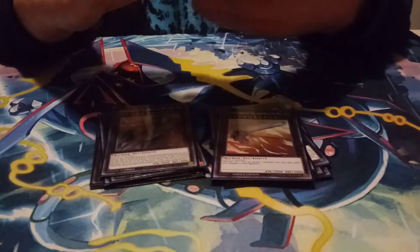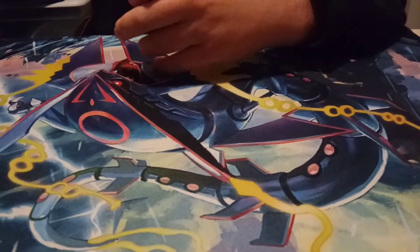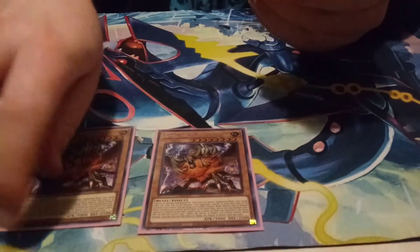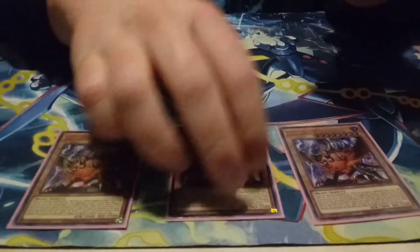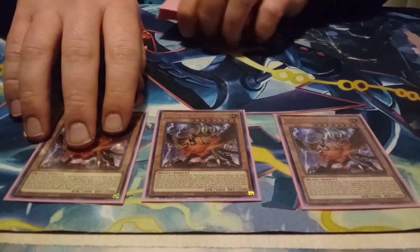And since this is the deck I play all the time, we will be going over the side deck. So — Alpha, Master of Beasts. Casey uses it in his Ballpark deck, and I absolutely wreck with it. It's a free out to Dragoon — you just summon it and smack him.